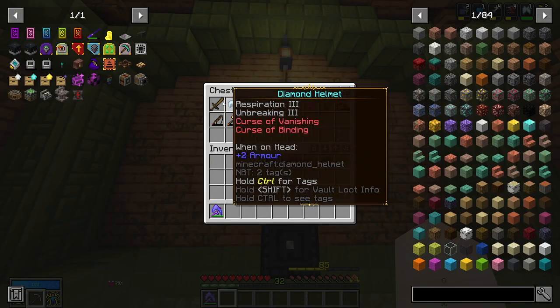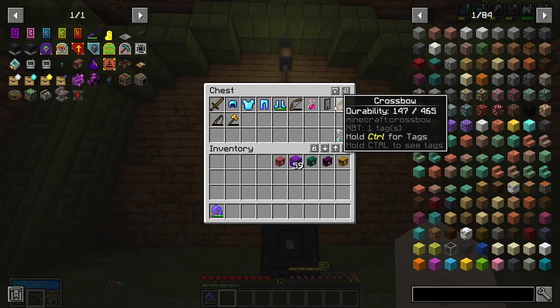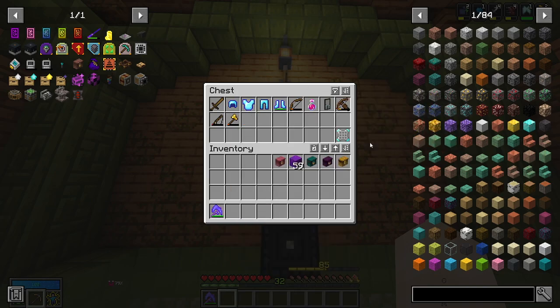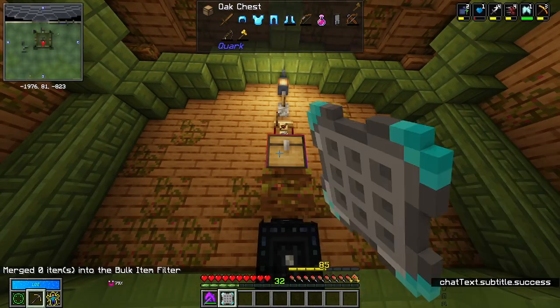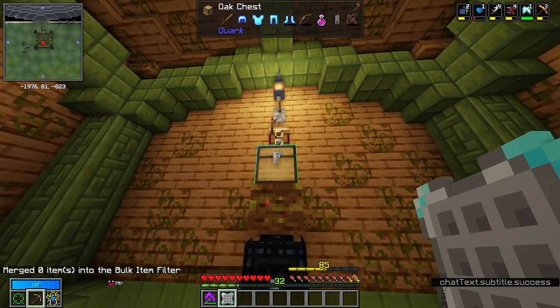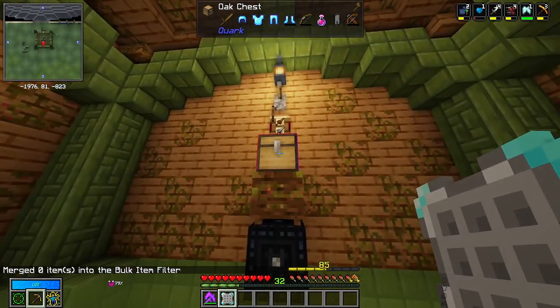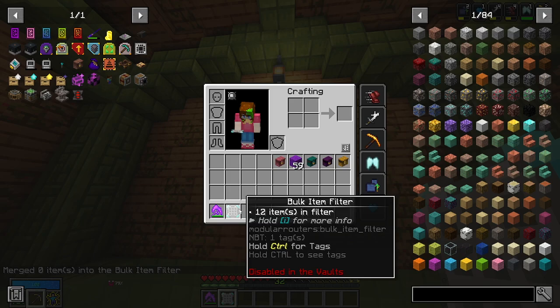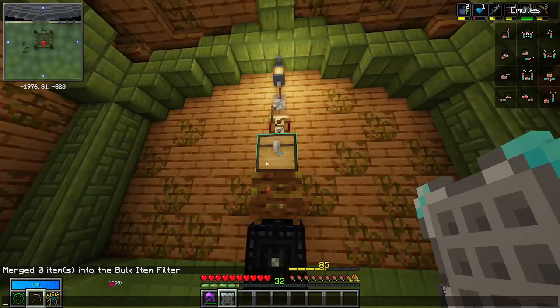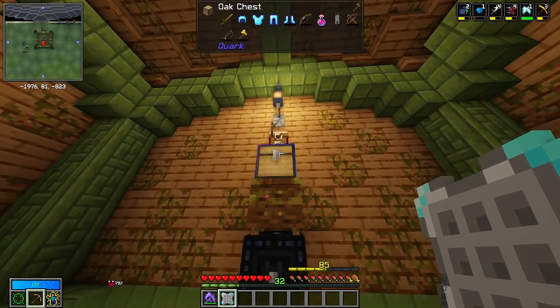Another thing we have is this chest for all the stuff we want to void. That way if I want to remove something and reset the filter, I've got everything in here already and don't have to search for items again. The cool thing with the bulk item filter is if you shift right-click a chest, it will bring the items from the chest into the filter. Because we already have all those items in the filter it didn't add anything, but you can add items by putting them in the chest and shift right-clicking.